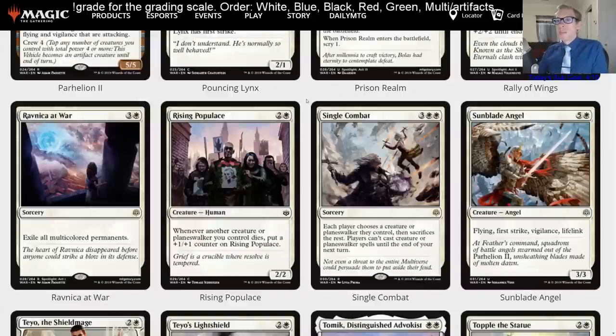Rising Populace — two and a white 2/2, whenever another creature or planeswalker you control dies, put a +1/+1 counter on it. If you could sacrifice a bunch of creatures and keep recurring them, you could grow this big, but it doesn't seem likely to happen in Standard. Similar to Ajani's Pride Mate as a build-around, I'm giving it a D minus — really just a limited card.